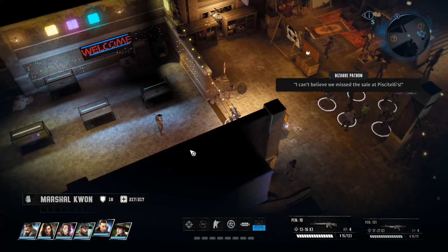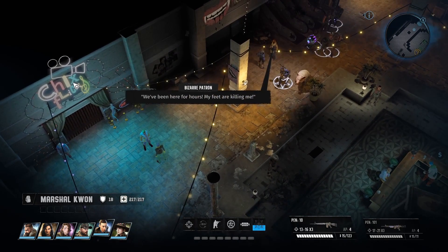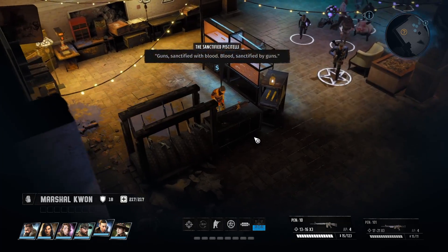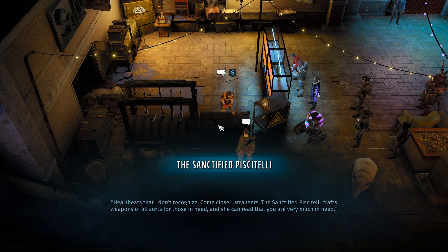Which brings me... I can't believe we missed the same thing. I told you we needed to get here early. Broken slicer dicer? Holy crap. Where's the weapon in the gunnery store? There we go - that seems like my jam. Are you sanctified with blood? The woman has scars all over her body, marks that speak of acid, burns, and shrapnel damage. Her eyes are scarred and blind, yet she turns to you as you approach. Heartbeats that I don't recognize. She's scary. Come closer, strangers.